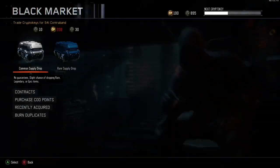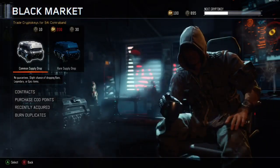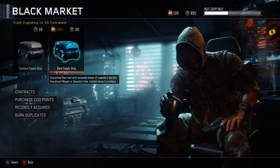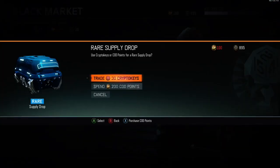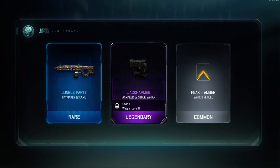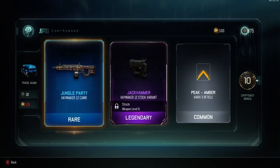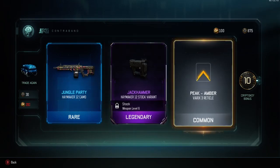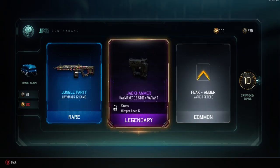Hey guys, what's up and welcome to a brand new video. In this video we're going to be doing a supply drop opening. As you can see we've got tons of crypto keys and we'll burn duplicates after. We'll open rare ones first so let's get started. Okay, jungle party camo and attachment. Two hair maker things and we got a sight — not too bad. And there's the 10 crypto key bonus.